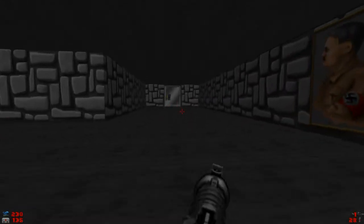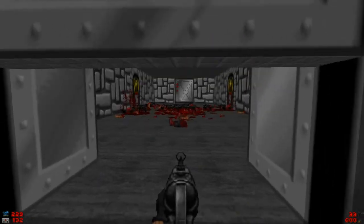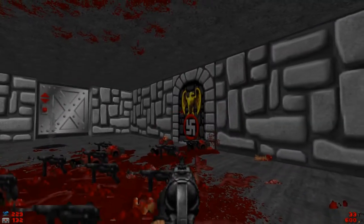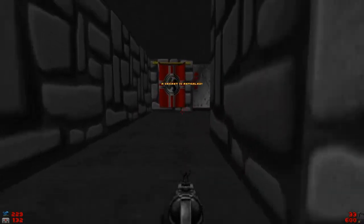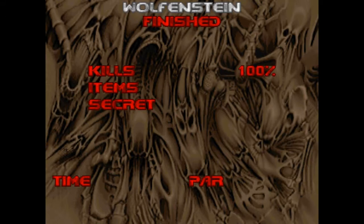We will definitely want this. You could leave the area here, right? This is the standard level exit, but there is a secret here in this room. And there is another secret — there it is. This secret takes us to the secret elevator. I still skipped a secret apparently — I don't remember which one it was though.